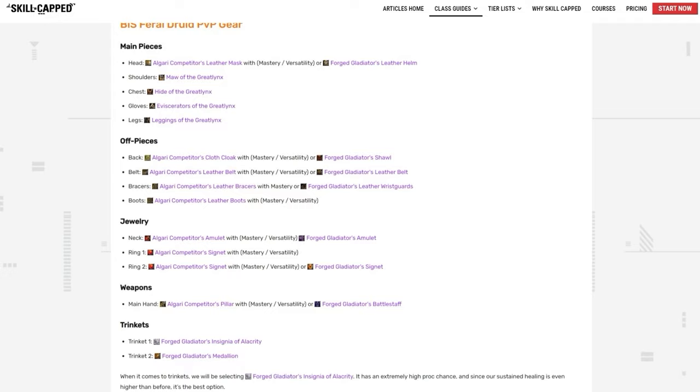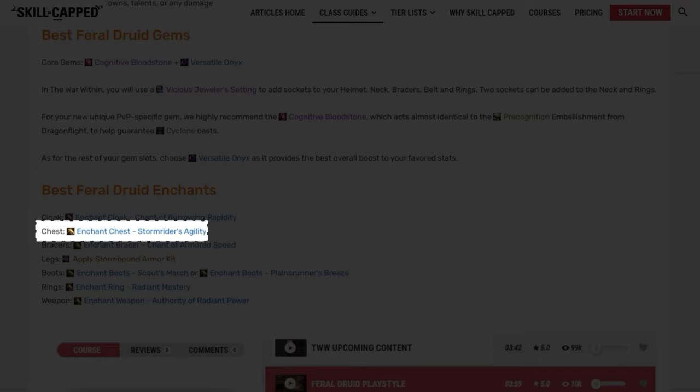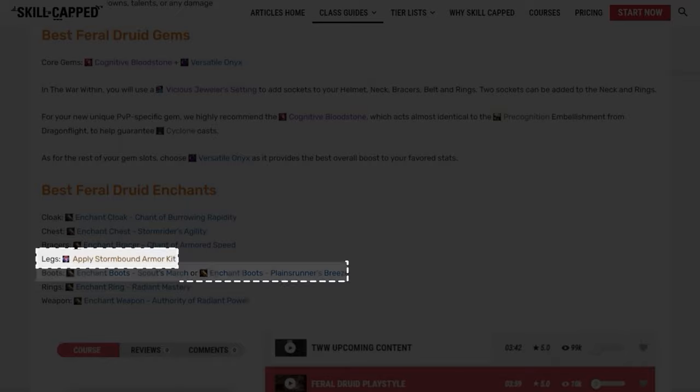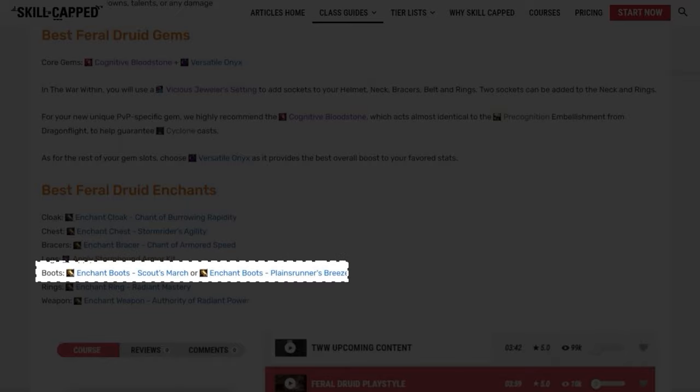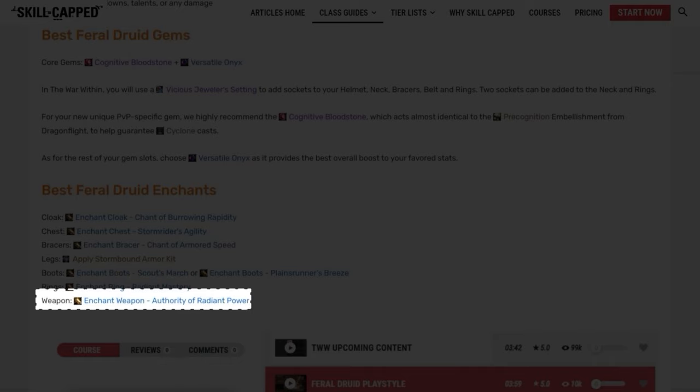Let's get everything enchanted. For your cloak, you're going to want Chant of Burrowing Rapidity. For your chest, Stormrider's Agility. Bracers, Chant of Armored Speed. Legs, Stormbound Armor Kit. Boots, Scout's March or Planes Runner's Breeze. And for your rings, grab Radiant Mastery for both. Finally, the last enchant is for your weapon, where we suggest getting Authority of Radiant Power.